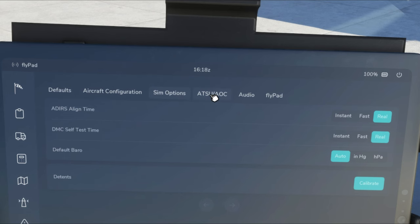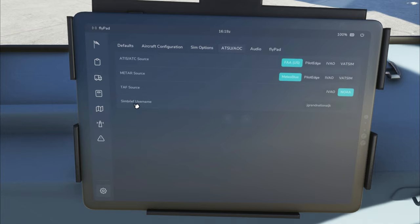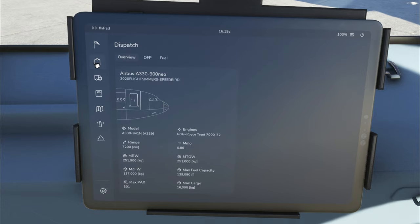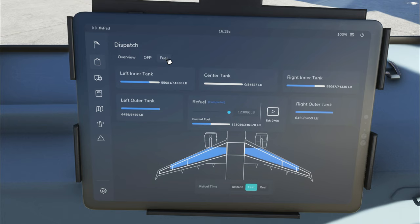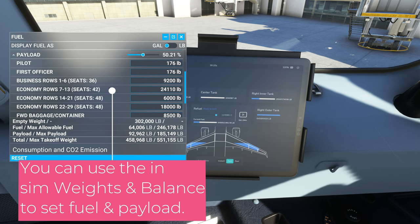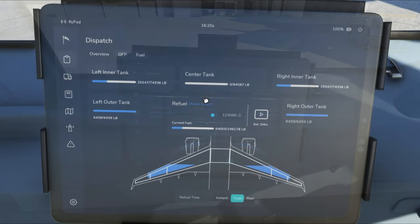If you're using SimBrief, make sure your SimBrief information is programmed into the Flypad. Click the ATSU button, and down at the SimBrief username field enter your username — not the pilot ID. You can also adjust the audio panel and Flypad brightness. The clipboard menu shows all information imported from your SimBrief flight plan. The OFP tab shows all flight plan info. The Fuel tab is where you set the correct fuel for the aircraft, adjusting weight and balance as well as passenger and payload.